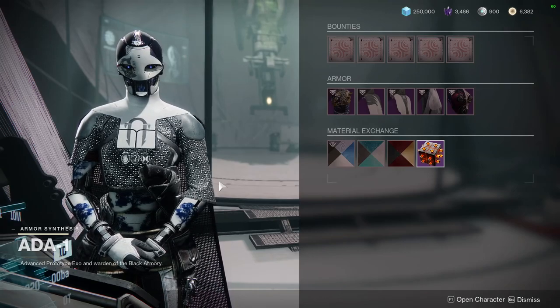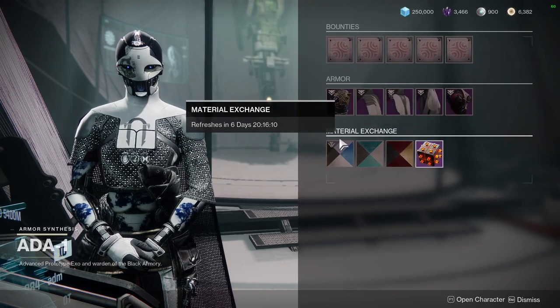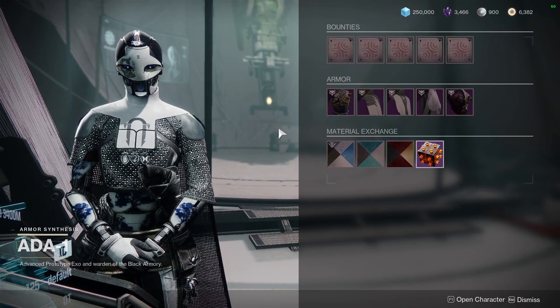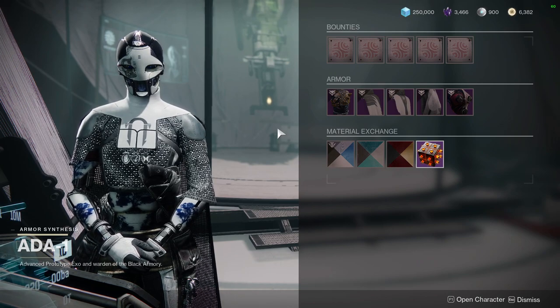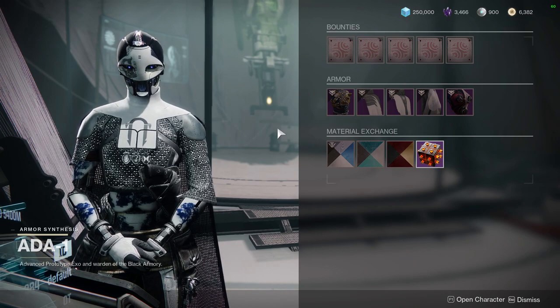For today, we're going to be looking at what Ada is offering. This is going to be a little bit different than usual videos, just because the armor she is selling is not a full set. This is more like three class items and two of the Forsaken pieces. So we will go through each of the classes individually.